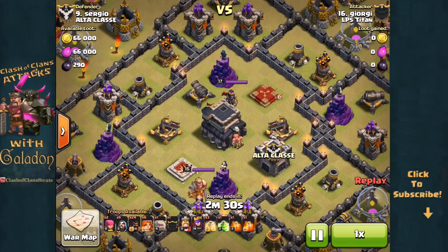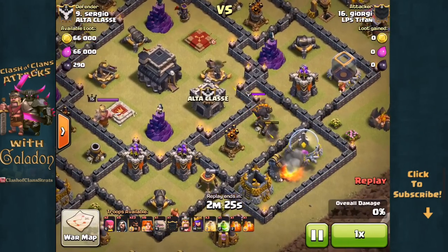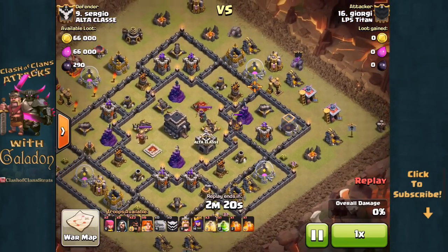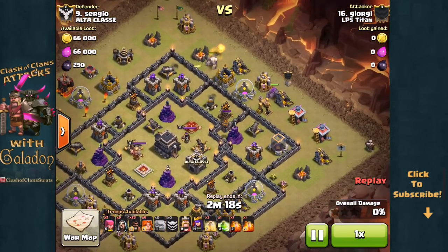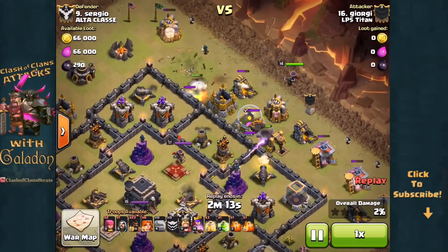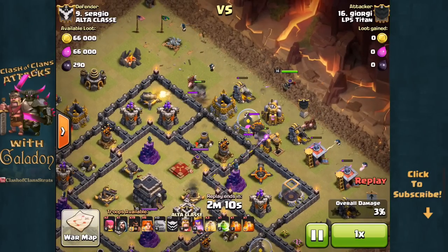I recently had the opportunity to visit some of the other Lost Phoenix Clans and here we are in LP5 Titan watching one of Georgie's recent Town Hall 9 attacks. He started out by luring the Clan Castle, there's a pretty wide open interior core to this base, and here comes the Golem portion. Watch very closely — he drops Hog Riders targeting the Cannon and the Archer Tower on those two outer enclosures to the left and right of where the Queen is headed.